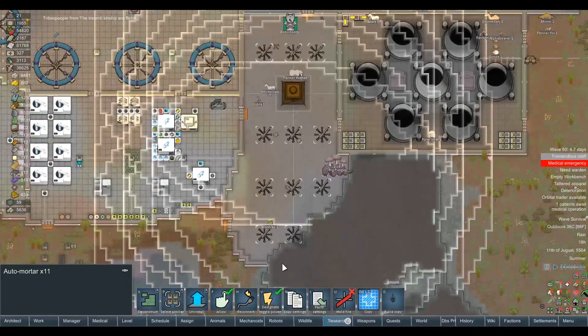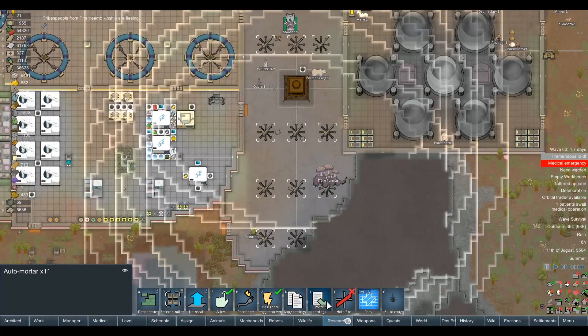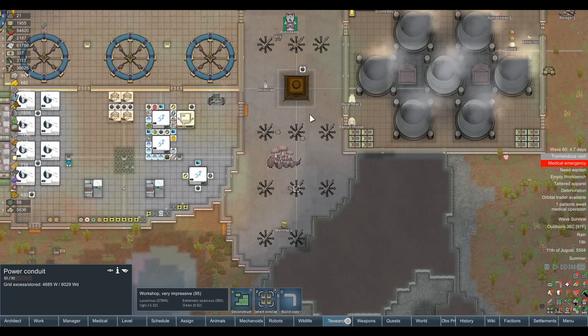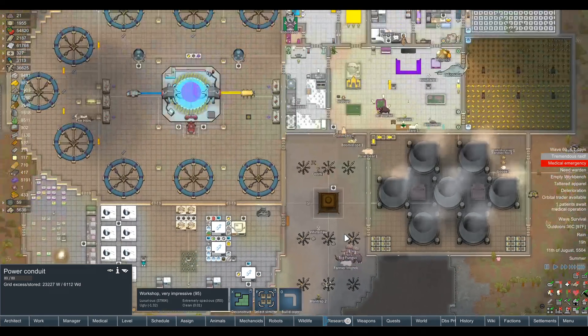Granted, they're quite expensive to keep running. Without this machinery you would never be able to keep this ship running unless you had a pretty significant colony in base-game RimWorld. You would have to have a massive colony to run this. And he just randomly researched genome sequencing followed swiftly by Maid Uniform — RoboDaddy's got his priorities in order there.